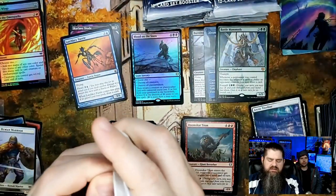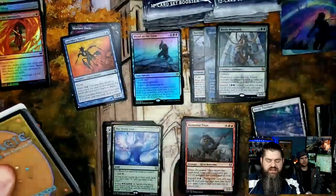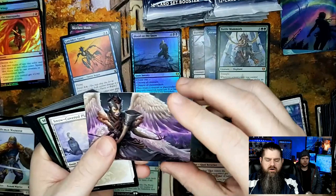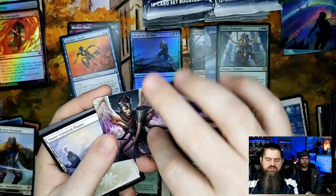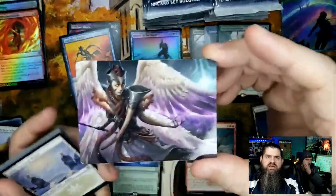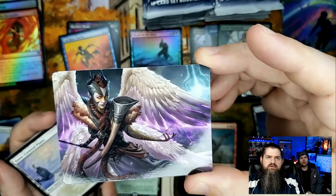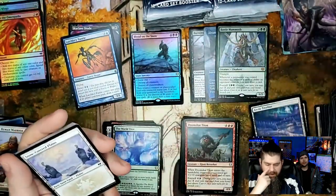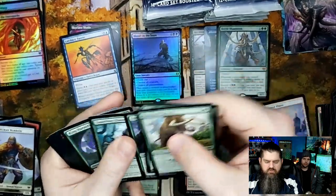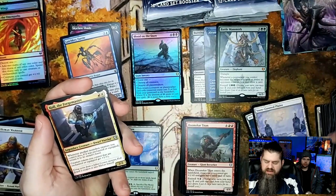Pack number 10, and we've got three mythics already plus a set card — your third set card coming up. That's Fiara, the angel lady. Judge of Valor. Livia Prime — really cool, another one I have, but hey it's cool art.